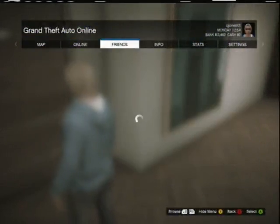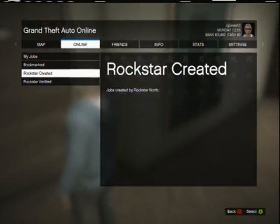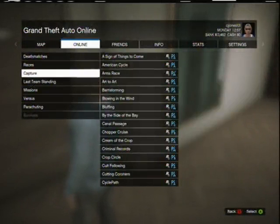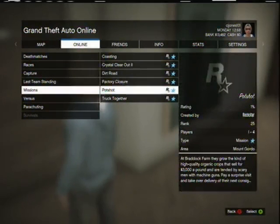First you hit start, go to online, jobs, post job, box recreated. You can do this yourself — you get missions and you get a pay check.